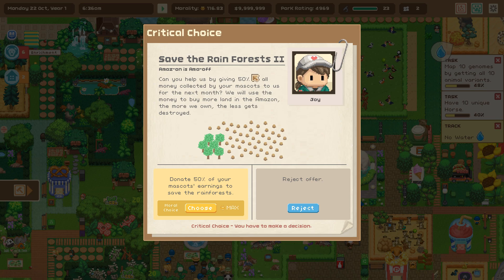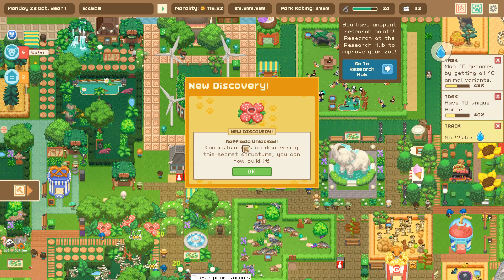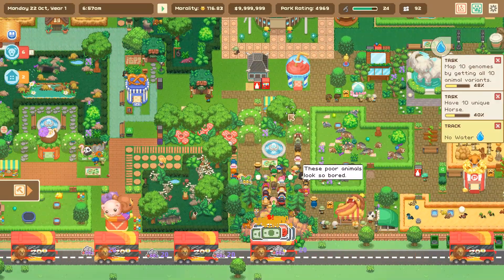A notification: 'Save the Rainforest Too — Amazon.' Can you help us by giving 50% of all money collected by your mascots for the next month? We'll use the money to buy more land in the Amazon — the more we own, the less gets destroyed. Yes, I will be very happy to do that! And apparently I've also discovered how to get the rapalicia, which is one of my favorite plants.